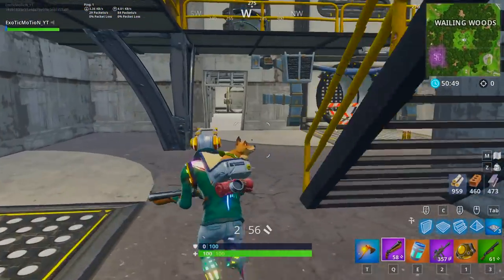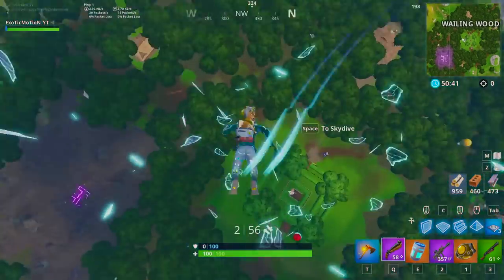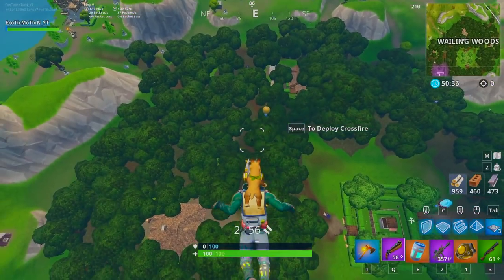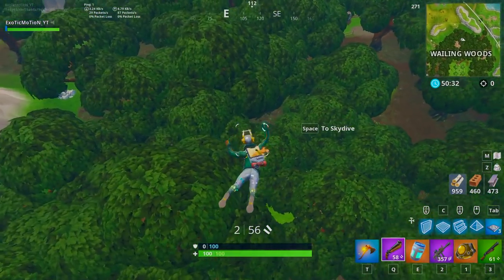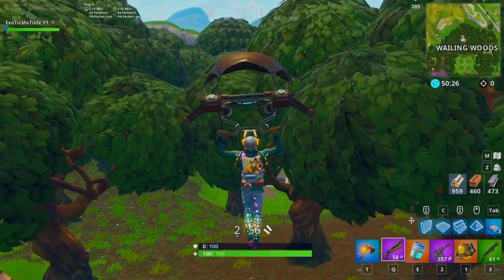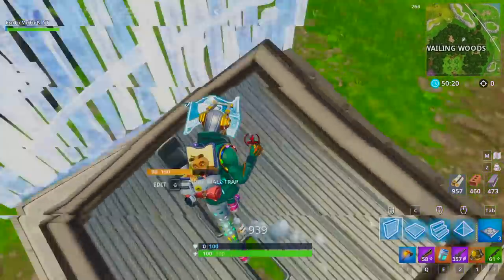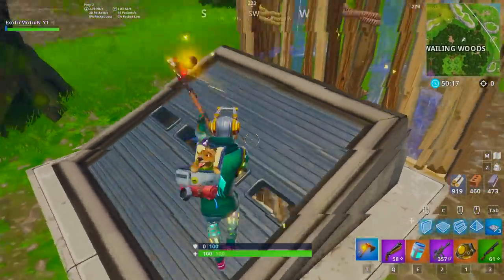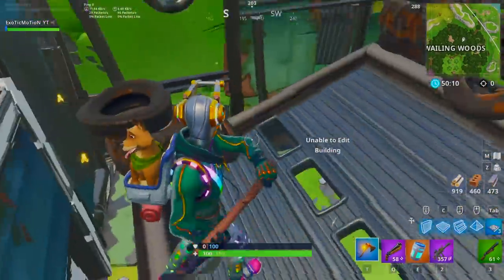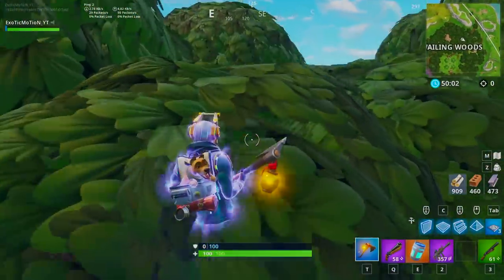We're going to hit the rift because I want to show you guys another thing — that secret bunker door we all talked about way back in the day. It's located up here in this area and I wanted to see if you can go inside of it. But it looks like this underground bunker is still a mystery. You can't break it, you can't do anything — it's impossible to get inside.